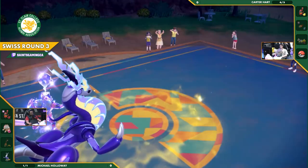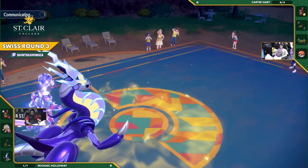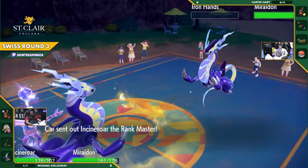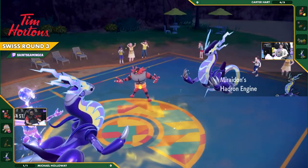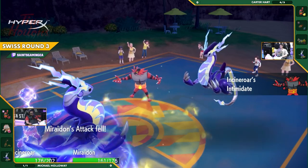Down to his last — most likely going to be the Miraidon, as we usually see players save the restricted. There it is, Miraidon. Getting the Electric Terrain already up, and the Ditto alongside Incineroar. That's the final Pokemon — but I guess Incineroar is still hiding there. There's always a surprise Incineroar! Intimidate comes through.